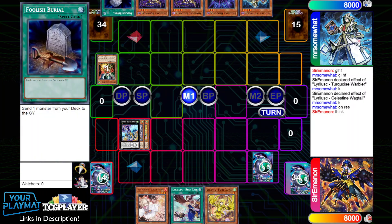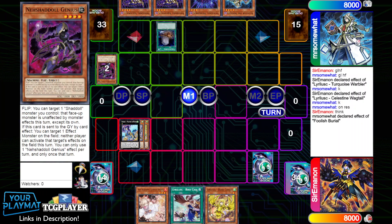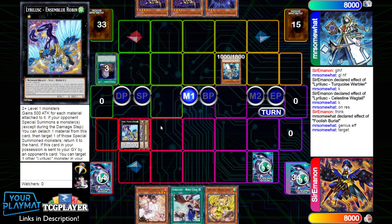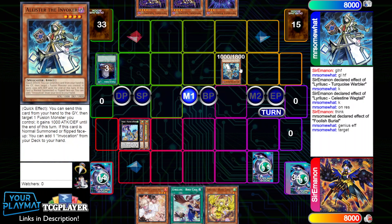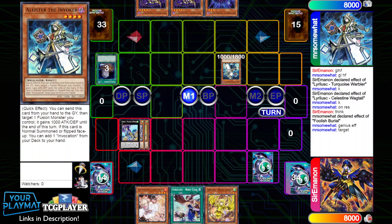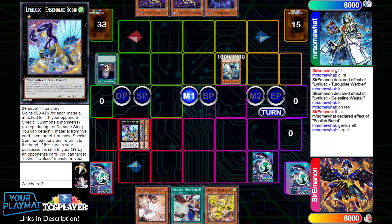We passed. They draw a copy of Foolish Burial, which is quite nice for them. They immediately activate it and send a copy of National Genius to the graveyard — one of the newer Shadals. Once sent to the graveyard, it allows you to basically turn off an effect monster on the field. They target my Robin, so I can't activate her effect anyway. So it actually wouldn't have mattered if I did the Assembled Nightingale play earlier, since it wouldn't have gotten value regardless.